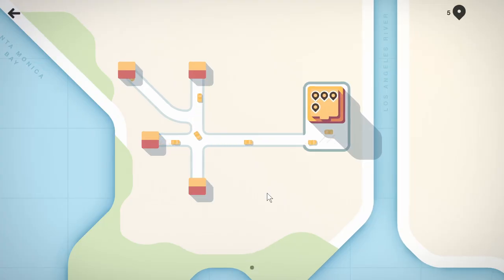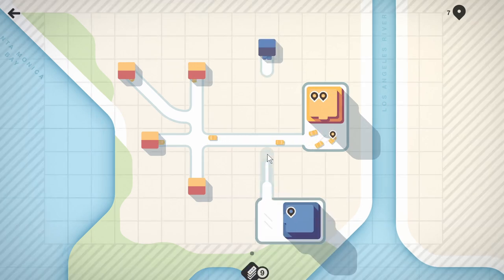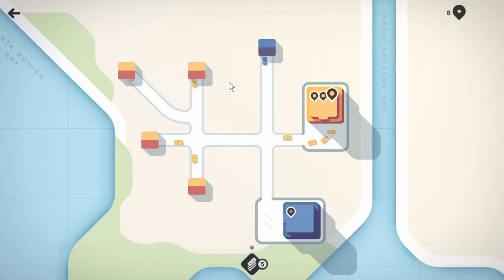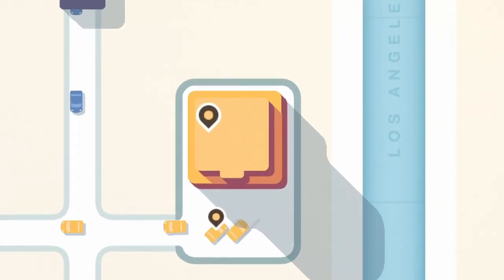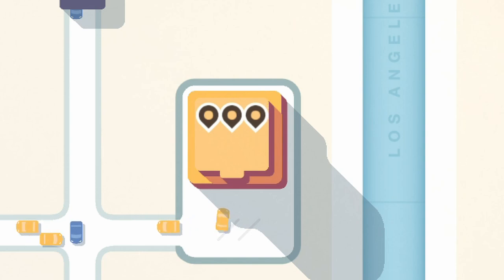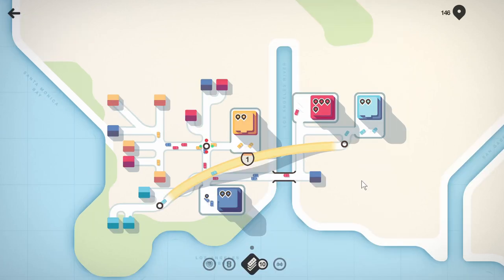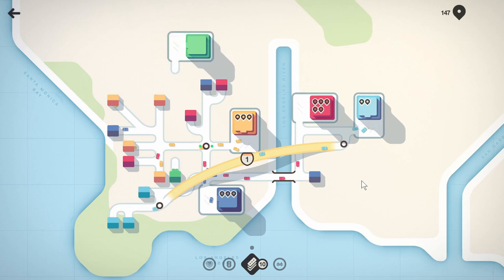In Mini Motorways, houses and businesses slowly spawn on the map in various colours, and houses of a particular colour will want to reach businesses of the same colour. As time passes, little markers will start to stack up on top of buildings to indicate a need for customers, and if a car visits that business it removes one of these markers. A level starts very simply with one house and one business that you can connect with a simple road, but soon a lot more buildings will pop up and compete for space on your precious roads.